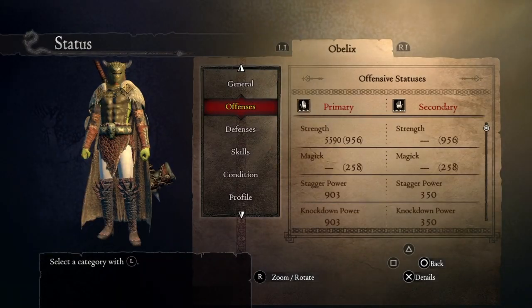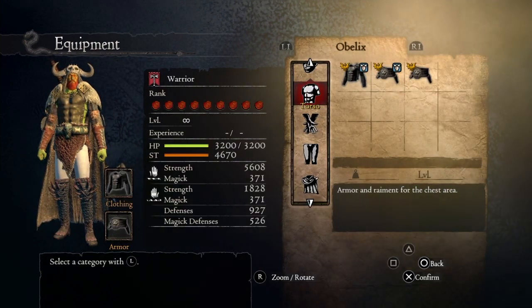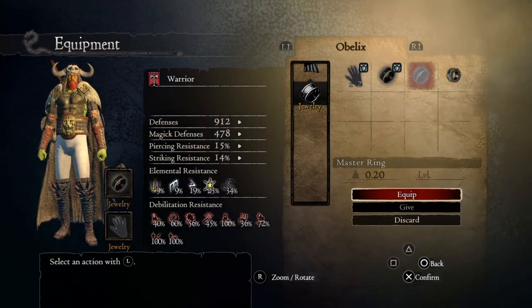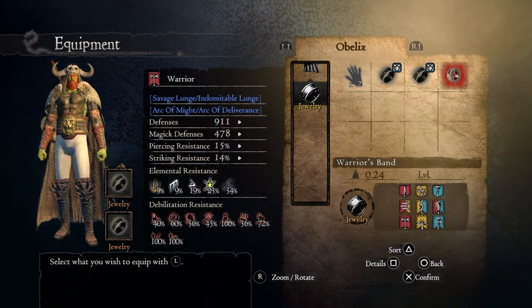The maximum stagger and knockdown power you can have with this build is 903. You can also swap one of the Master Rings for a Warrior's Band, which enhances your skills so you get more power — it's a good trade-off. You don't lose much attack power, and you get a lot of additional power with your skills.